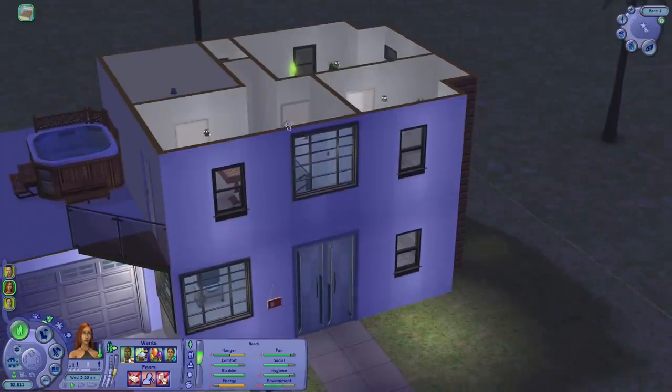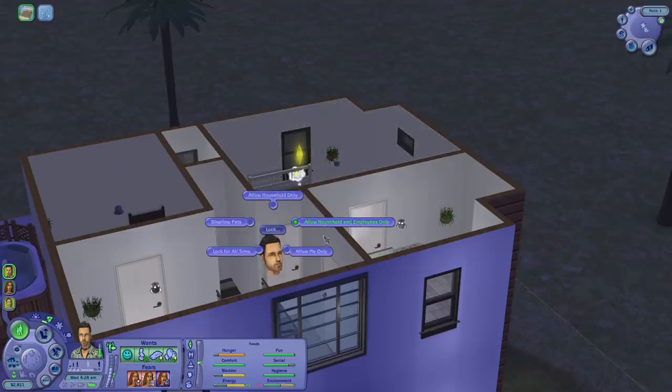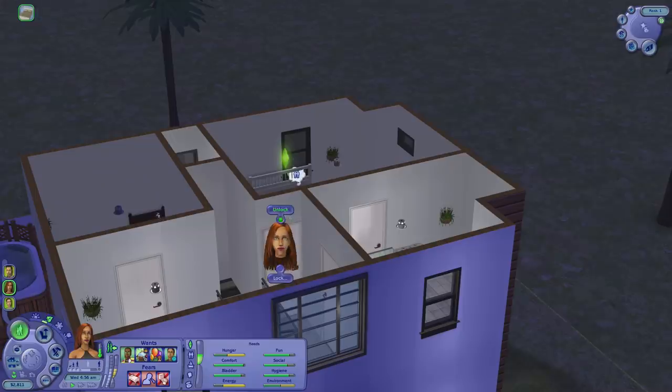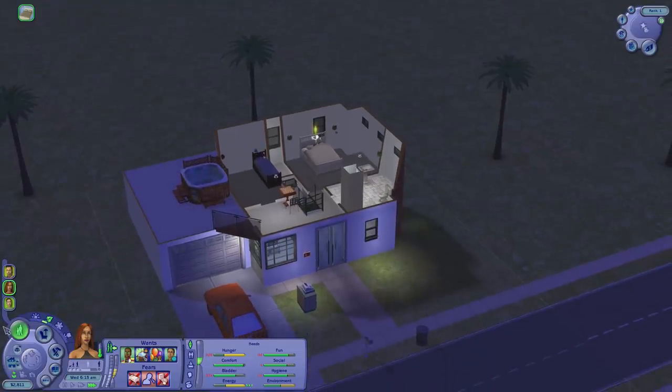I need to lock this door then. I need to say lock door for everyone. Allow me only. Can I? How do these work in this game actually? I need to unlock it. I need to say lock. Allow. I'm gonna say allow me only. Is it the same way it works in the other game? And then you go here and you go lock. I guess not. I don't know. Isn't there like a dormitory door where you can sort of assign more than one sim to?